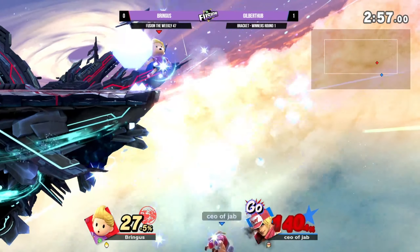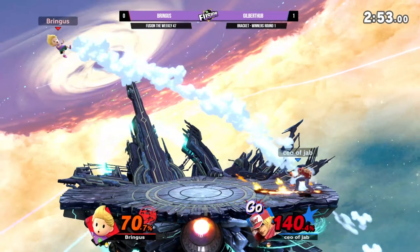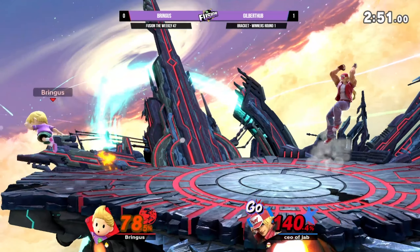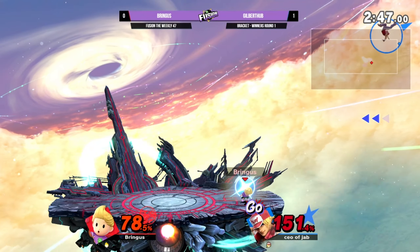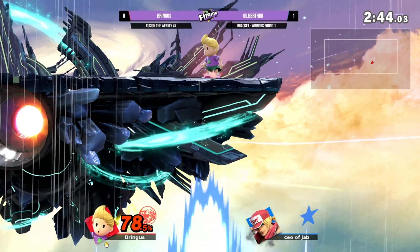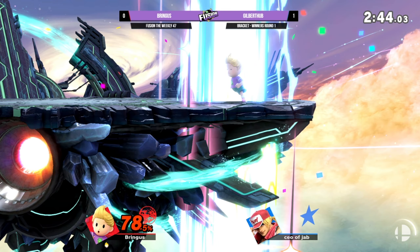Gotta be careful with that ferret out of shield. Bringus is not really giving him the chance to set anything up. There's one. If Gilbert has the right combo, the next hit should be a kill for him. That rising tackle — a bit too far, not going to grab ledge. We're going to game three. It looks like he fast fell too far down.